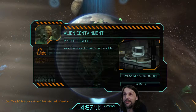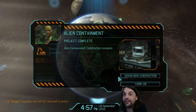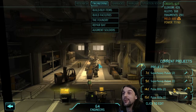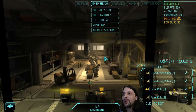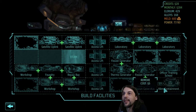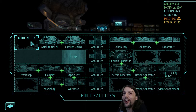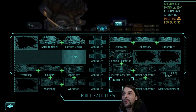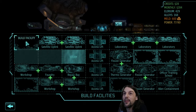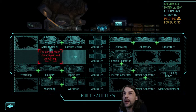Alien containment facility online. I can only think of outsiders right now that I really want. Let's have a look at my layout here. We saw that the nexuses take a lot of energy, so we will build another fission generator in here definitely, and maybe even another thermo generator here. If I build three nexuses here we will be up to 13 satellites, and I'd have 16 countries to cover. We'll see how that goes.